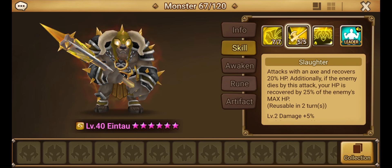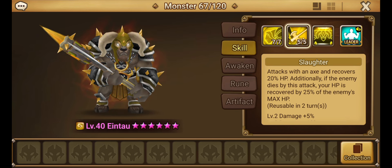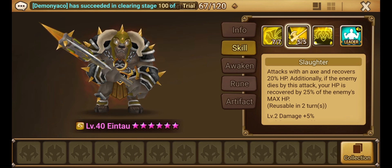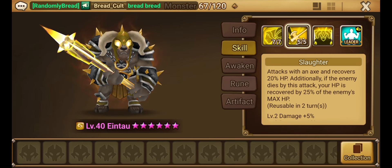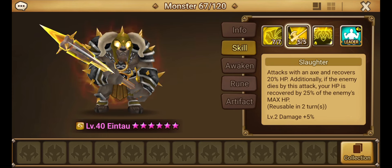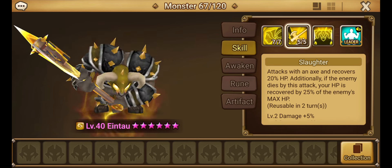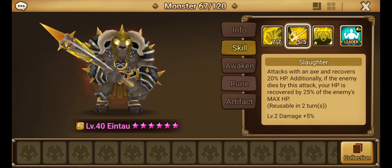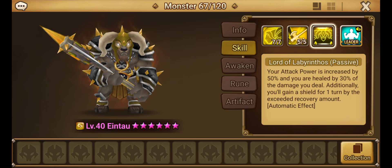Slaughter is his skill two. He attacks with an axe and recovers 20% of his HP. Additionally, if the enemy dies by this attack, HP is recovered by 25% of the enemy's max HP instead. Pretty interesting — he can heal himself, and if he kills the enemy, getting a heal based on their HP is pretty decent. You get this every two turns, which is pretty interesting.